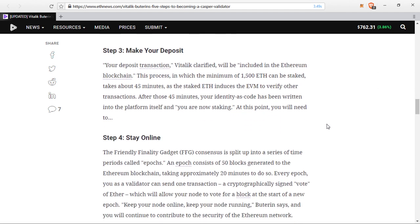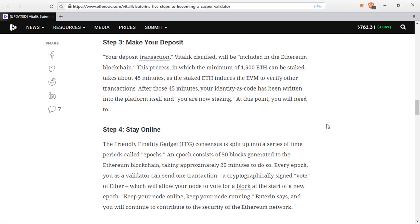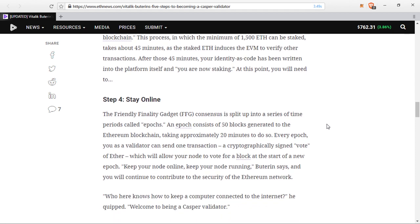Number four: simply stay online. The Friendly Finality Gadget FFG consensus is split up into a series of time periods called epochs. An epoch consists of 50 blocks generated to the Ethereum blockchain, taking approximately 20 minutes. Every epoch, you as a validator can send one transaction — a cryptographically signed vote of ether — which allows your node to vote for a block at the start of a new epoch. Keep your node online and running, and you will continue to contribute to the security of the Ethereum network.